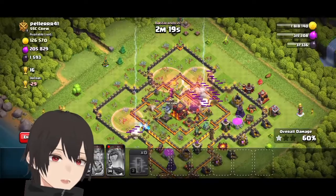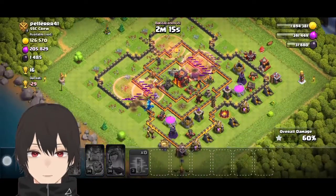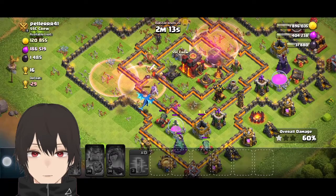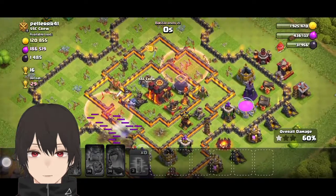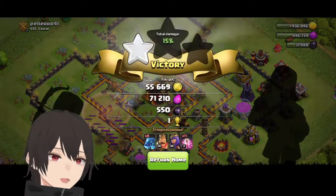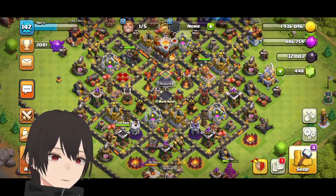The inferno tower is quite strong and the archer queen absolutely demolished us — level 30 archer queen. I failed to destroy the town hall but managed to gain some resources.